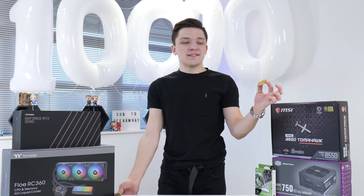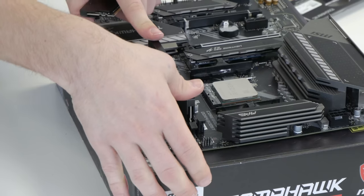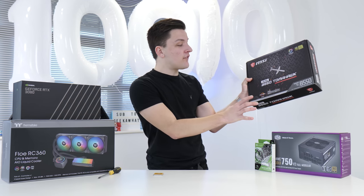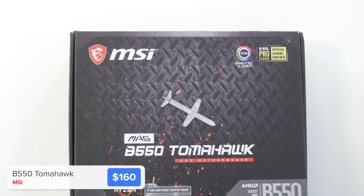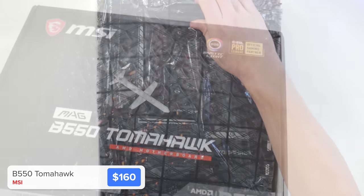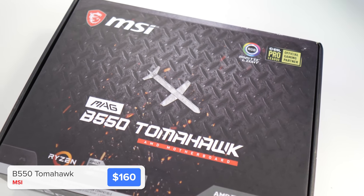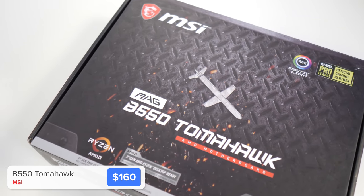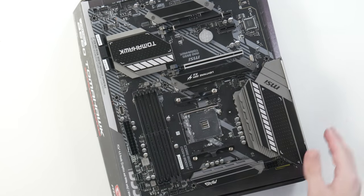Let's get back to the build. I'm going to kick things off by installing our CPU into our motherboard, doing our RAM, SSD, and all that sort of stuff. For the motherboard today I've gone the B550 route — B550 is really great value and can sometimes have slightly better overclocking performance in terms of VRMs compared to a more budget-friendly X570 board. We've also got no active cooling on the chipset heatsink, so no annoying fan, keeping noise to a minimum.